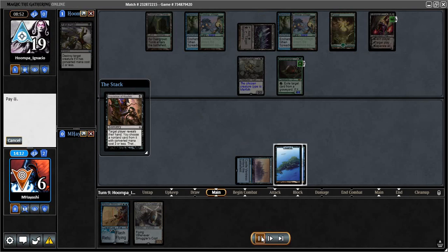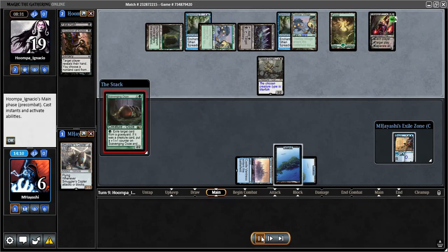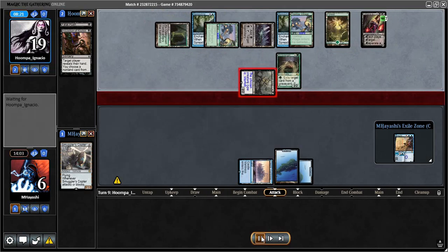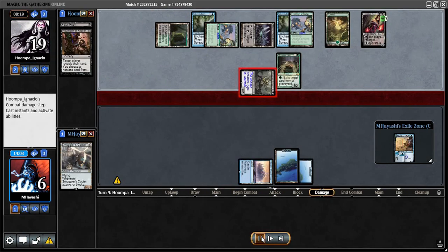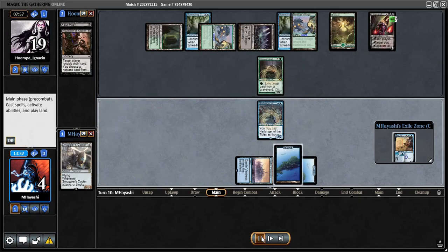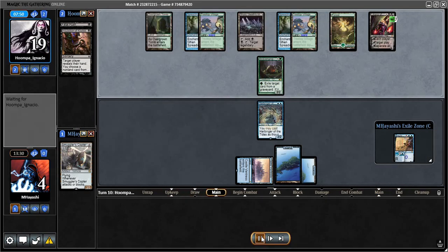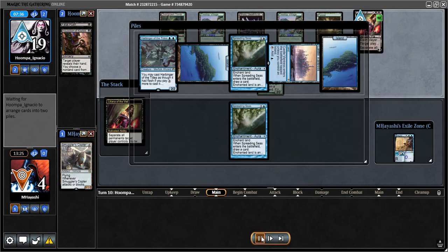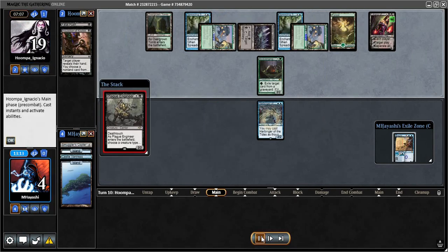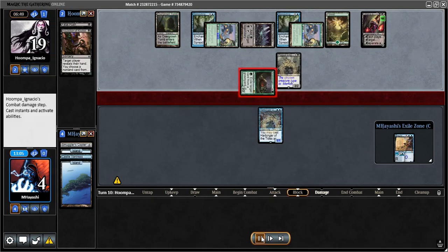But they draw Inquisition — if they'd drawn a land or anything else, they might uptick Liliana and I could at least get Scavenging Ooze off the table, giving myself a little breathing room, maybe a 3-1 to get one solid attack. But that Inquisition made too many problems. At this point I'm pretty much expecting this game is over. They have an ultimate too, and I have to block Treetop Villages or I lose instantly — but that means I'm guaranteed to lose the following turn.